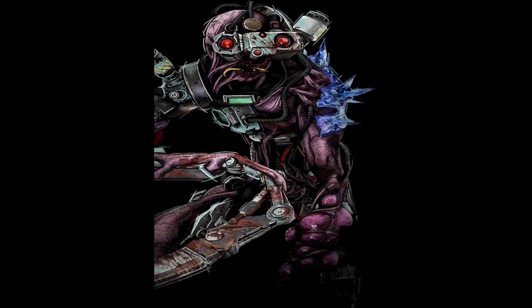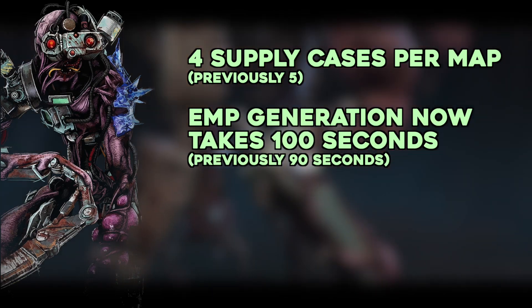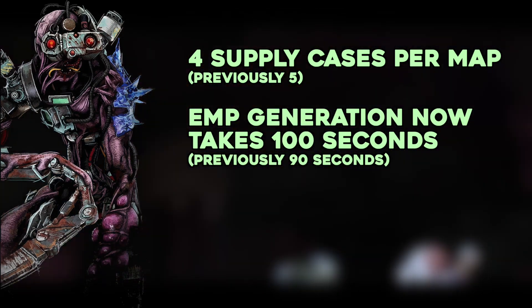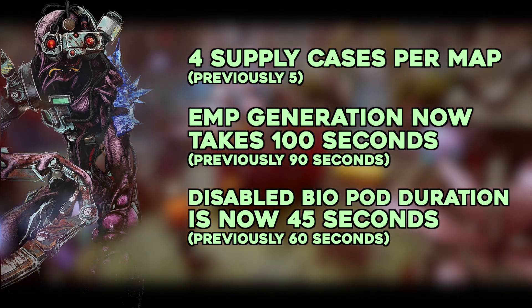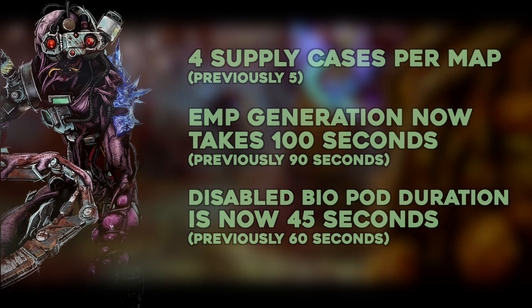The Singularity is getting buffed. There are now 4 supply cases on a map rather than 5, EMP generation for those supply cases is now 100 seconds rather than 90 seconds, and the duration of disabled biopods is now 45 seconds rather than 60 seconds. This means that EMPs are harder to come by and less effective overall, but survivors can still defend themselves against biopods.